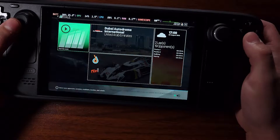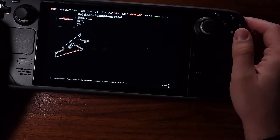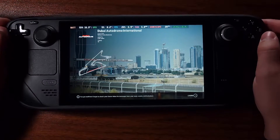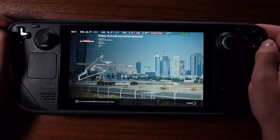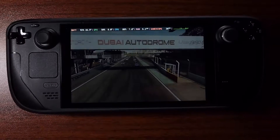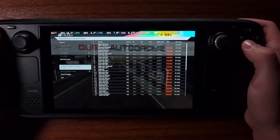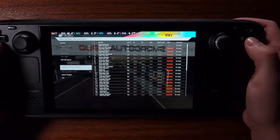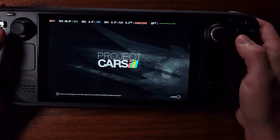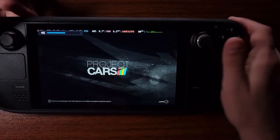Let's play solo, let's just play a quick game. Okay, there are some frame drops. Dubai Autodrome International. I'm gonna center it up. Can I change the settings on here? It's not showing me the settings. I am curious about the settings before I actually play a game, especially on the Steam Deck of all things.